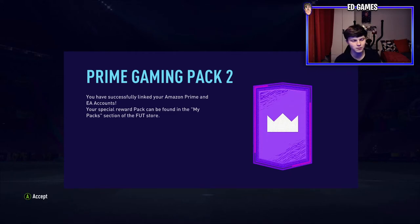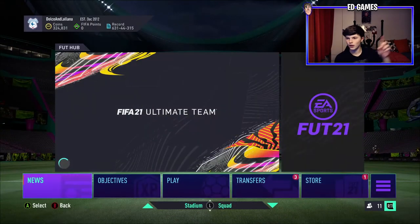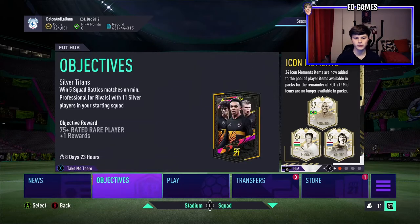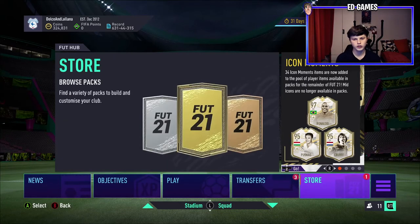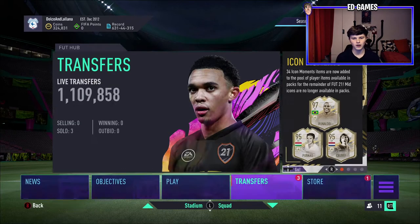Successfully linked Amazon accounts. You know what you've got to do — if you don't, I've done a video on it before. That'll be up there: how to link your accounts and get them sorted out so you can get your prime packs. Obviously they're free if you've got Amazon Prime, which you don't even have to have yourself — it could be your mum's, your dad's, your auntie's, your uncle's, or whatever, so long as you can log in.